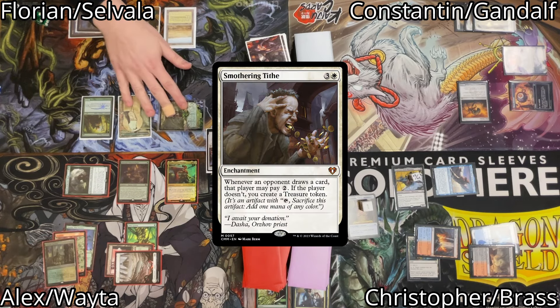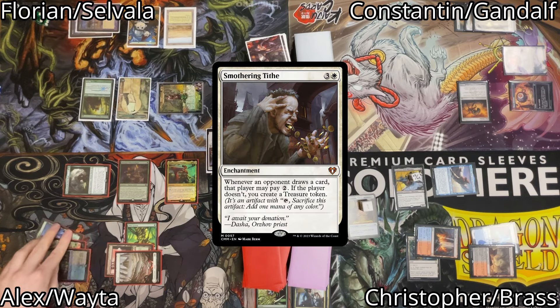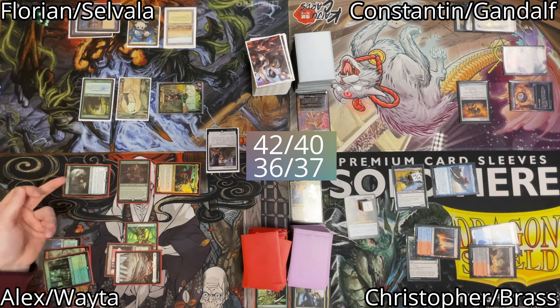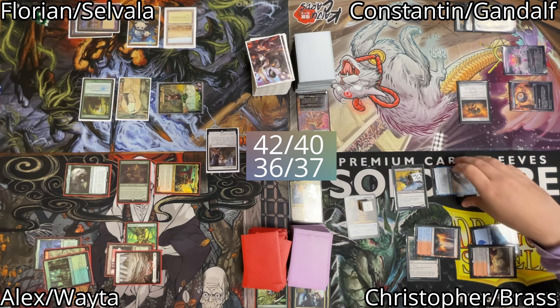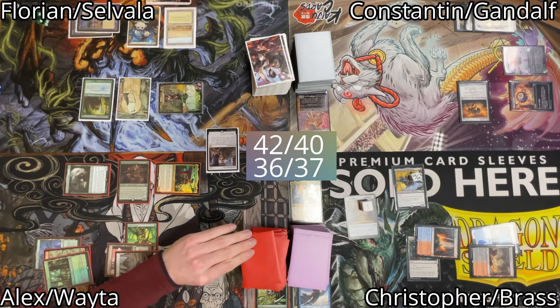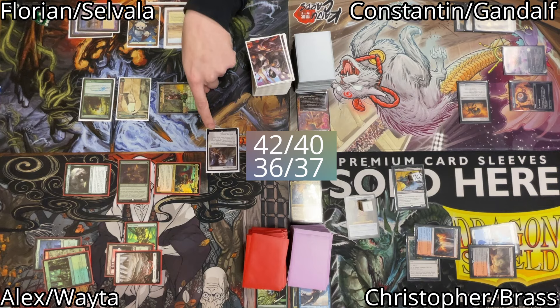With Smothering Tithe on the stack I tap 3 mana and activate my commander Wyleth, so that Neyith fights against Malcom, Keen-Eyed Navigator. Malcolm dies and Neyith triggers so that I draw a card. Afterwards Smothering Tithe resolves.